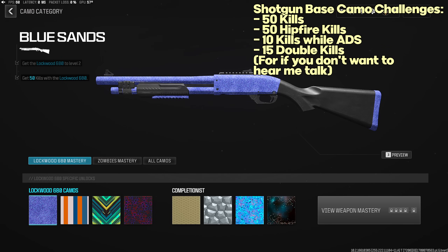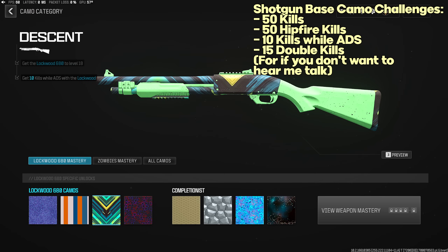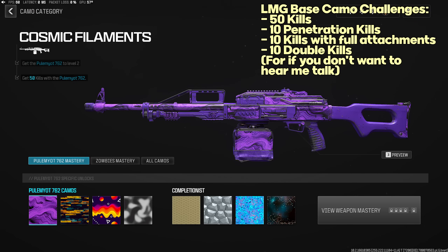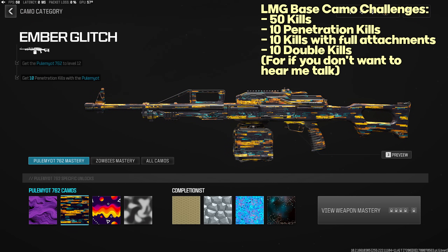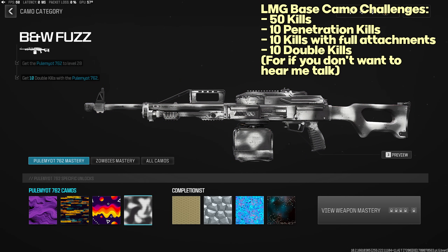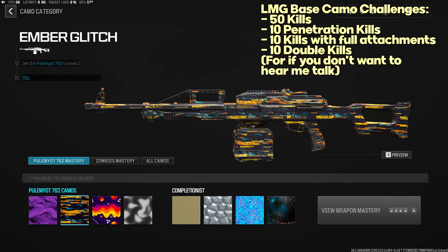Shotgun base camo challenges: 50 normal kills, 50 hipfire kills, 10 kills while ADS, and 15 double kills. LMG base camo challenges: 50 normal kills, 10 penetration kills, 10 kills with full attachments, and 10 double kills. For penetration kills, the best maps are High Rise on B flag by the wire fences, Scrapyard on B flag, and Terminal where you can shoot between windows on the plane.